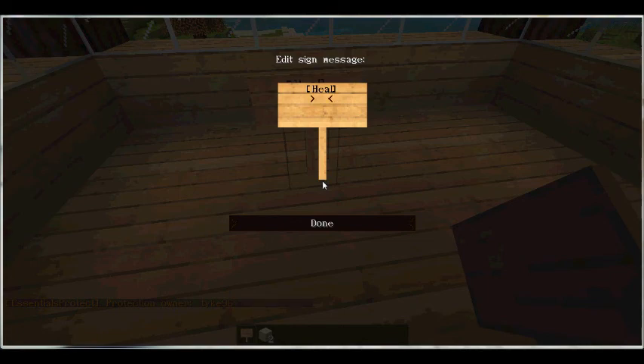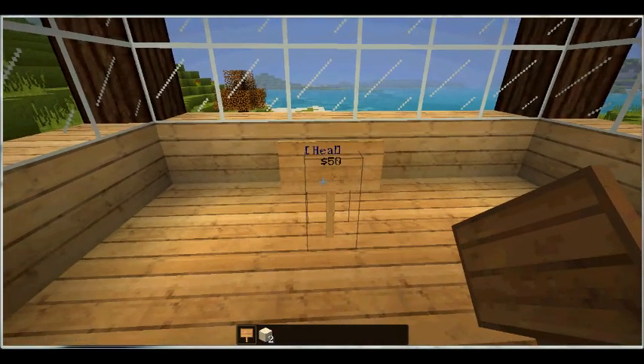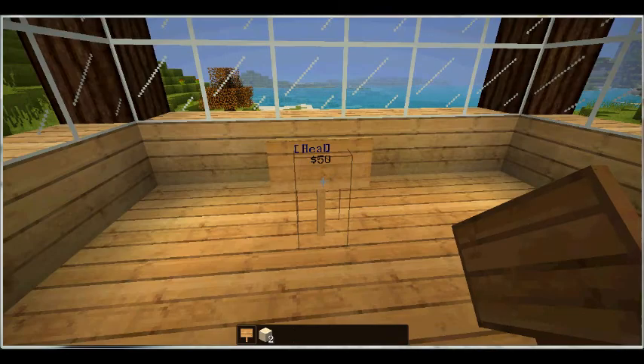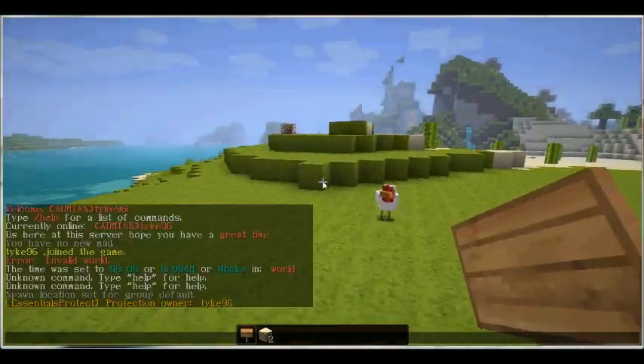You put [heal] in square brackets on the top line, leave the next line, and then put how much you want it to cost to heal — so I'll do 50. It turns out blue, which means it's done correctly. If it turns out red, it means you've done something wrong and you'll have to redo it. I'm currently in creative mode, so let me just change my game mode.